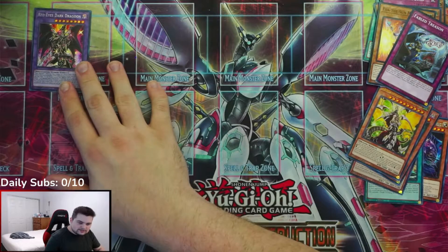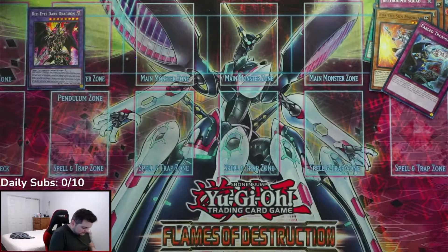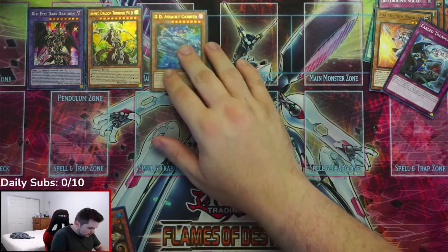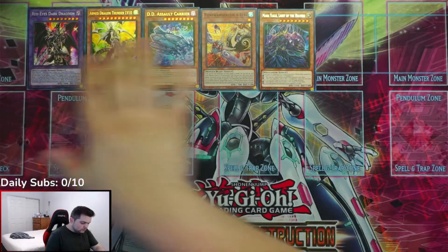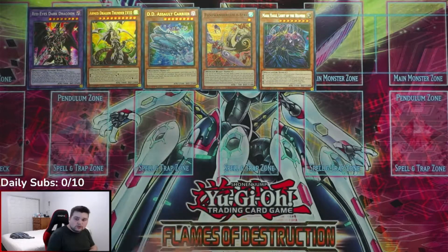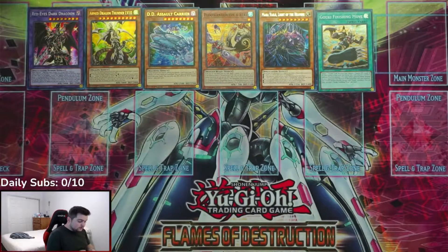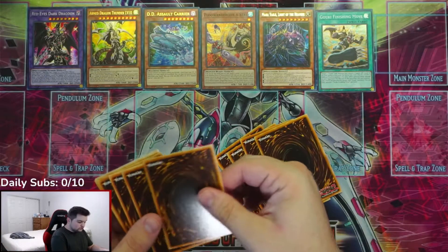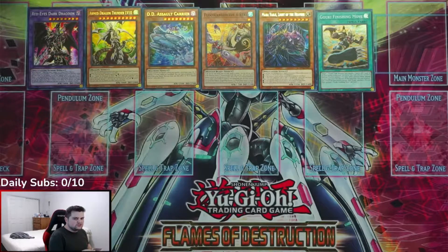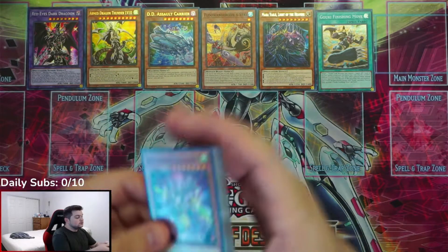Armed Dragon Thunder Level 10 — I actually have a starlight rare version of that card, still worth about $100. And wow — Red Eyes Dragoon! That's actually a good pull. When this card first came out it was going for at least $50; I think it's down to about $10 from this set. There are only a few cards in this set worth more than the tins themselves: Lightning Storm, Forbidden Droplet, the alternate art Dark Magician, and Pot of Prosperity — which is almost $50.